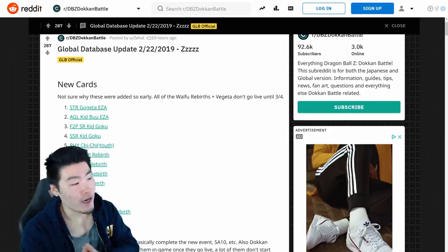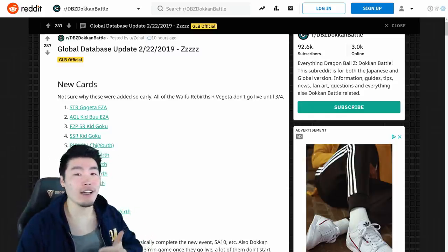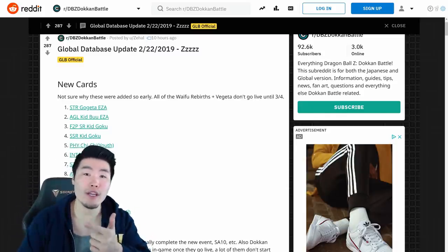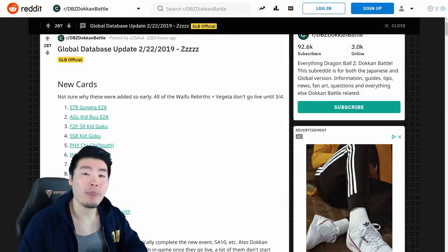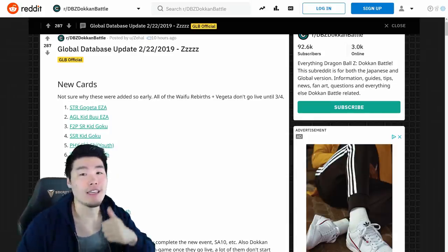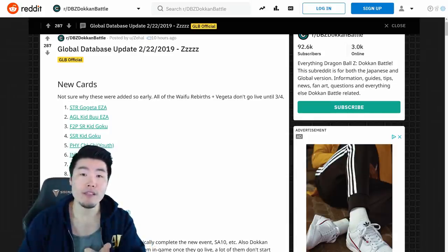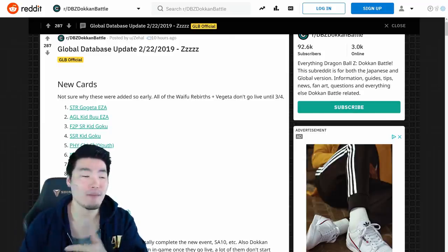As far as new cards go, we've got a lot, starting with the STR Gogeta EZA and the AGL Kid Buu EZA, both of which I'm extremely excited for. They should both be dropping on February 25th or next Monday, which is also when the Gojita Extreme Z Battle drops, and the Kid Buu Extreme Z Battle should return as well for those Kid Buu medals.